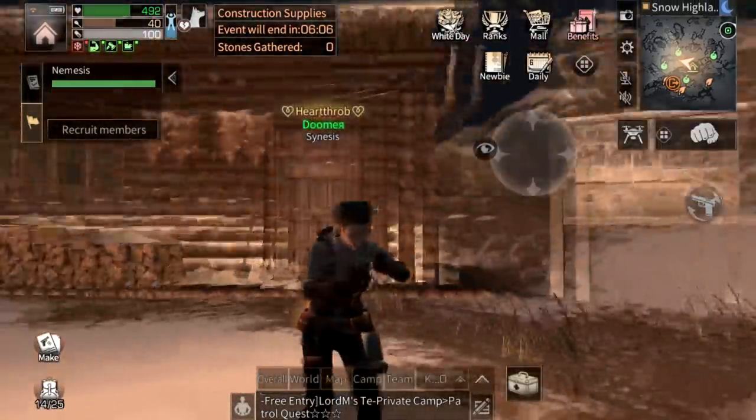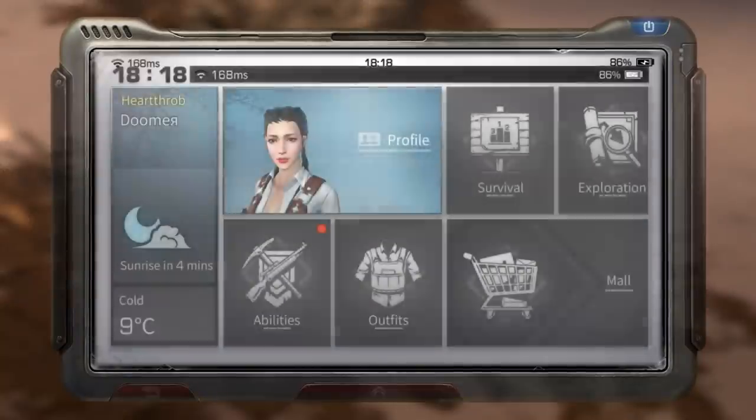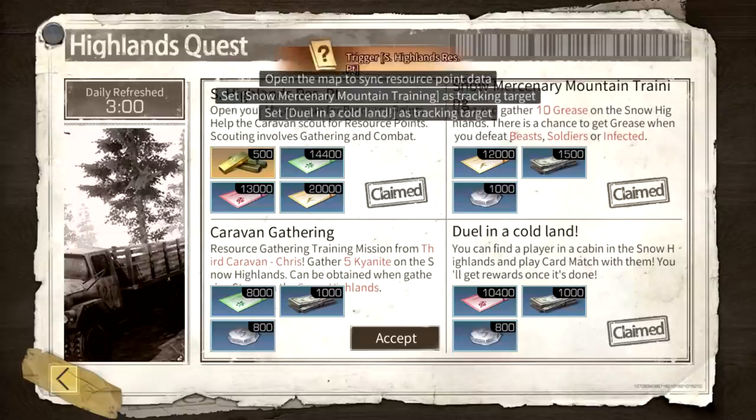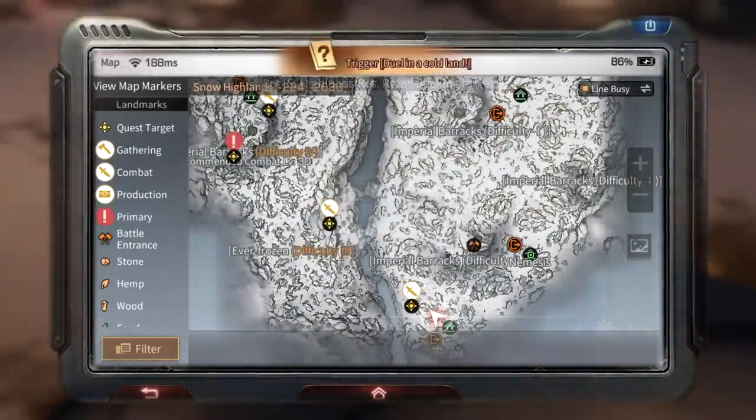Welcome to a free-to-play series video. Today we're gonna be doing the snow flag. You'll be able to do it once you reach level 25 combat. I'm going to accept some winter tasks and get our hands on the snow flag right now.